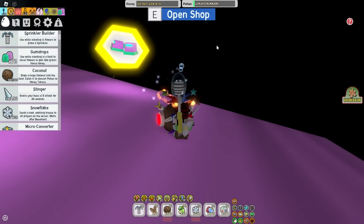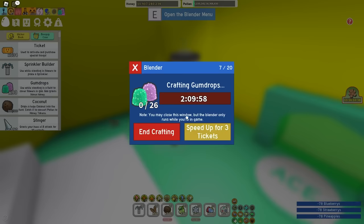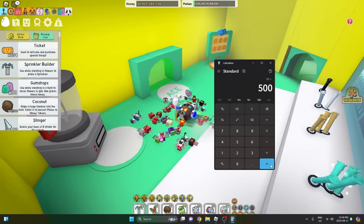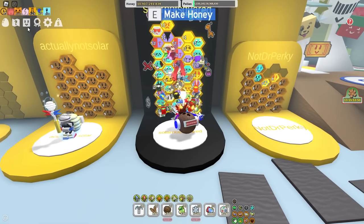You know what? I don't care what it costs because I'm getting it. Gumdrops — there we go, we can make 26. So 50 times 500 — this is how many gumdrops I need, and I could craft only 26. How am I getting 25,000 gumdrops? Alright, I'm just gonna start doing spirit bear quests.